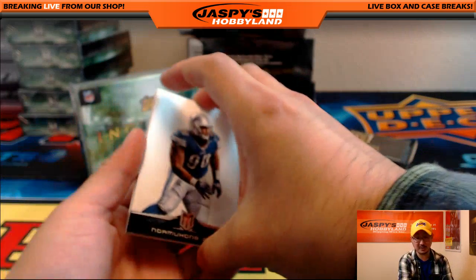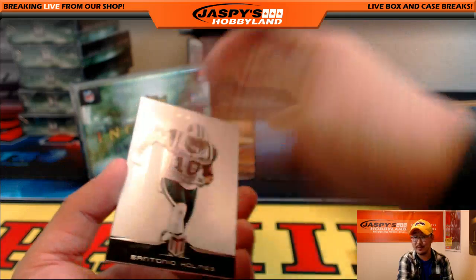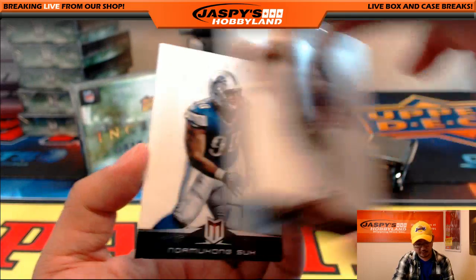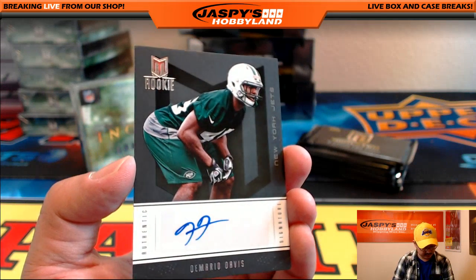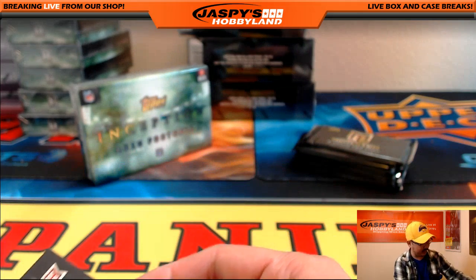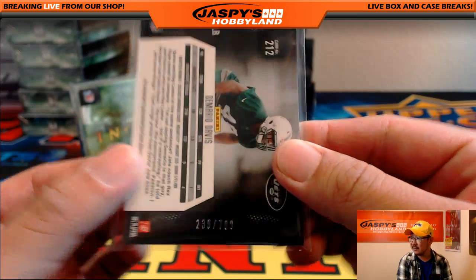This is why we do these breaks, folks. I do have another two-box break in the store right now — 2012, Andrew Luck is a rookie in that set too. Santonio Holmes for the Jets, Dominic and two Lions, and Demario Davis for the New York Jets. AFC East — another one for Willie. And that is out of $7.99.